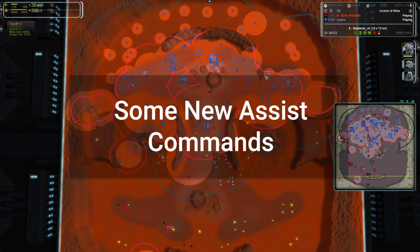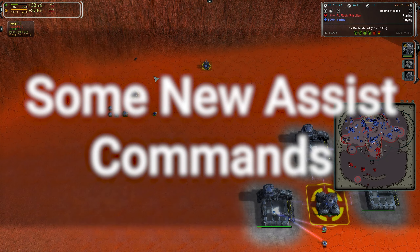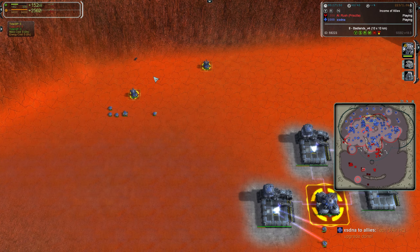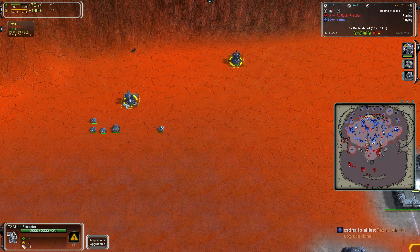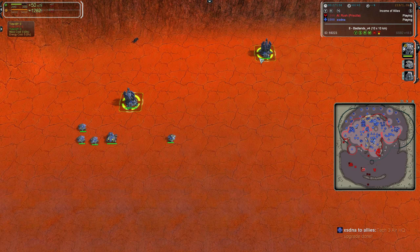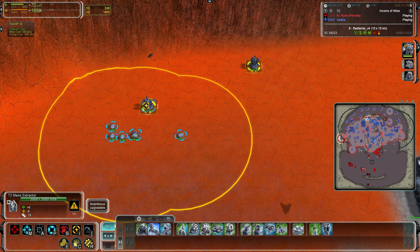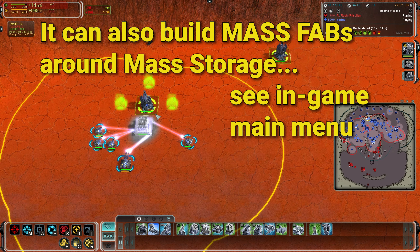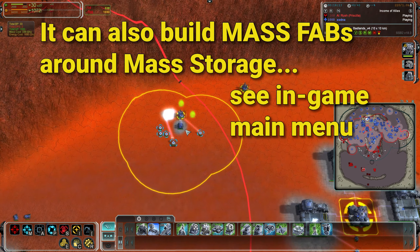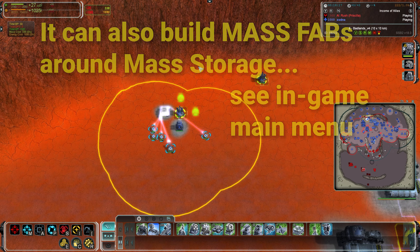Let's now look at some new helpful commands added to the assist menu. The default key for this is I. You need a suitable structure that can be upgraded and surrounded — for example, a tech two or tech three mass extractor is perfect. Hit I to assist it with your engineers then click on it, and it will realize the only useful thing to build around a mass point is mass storage and go ahead and do so.